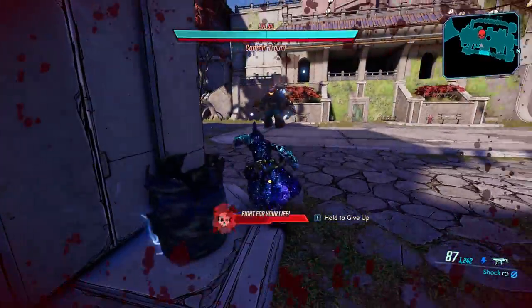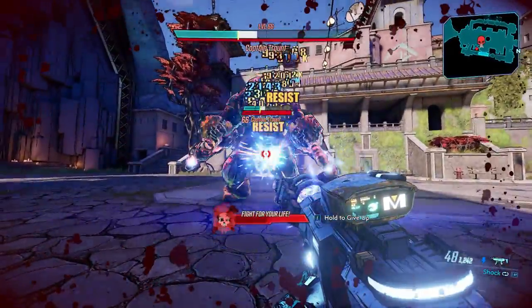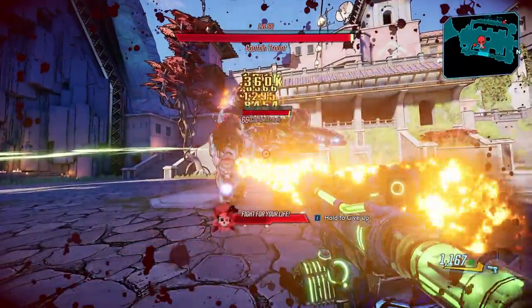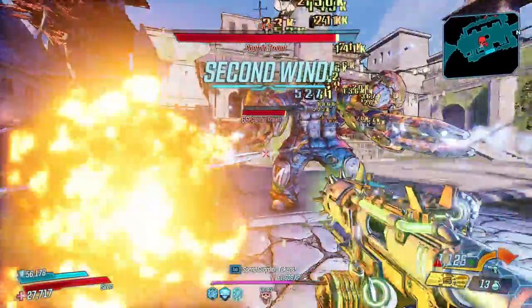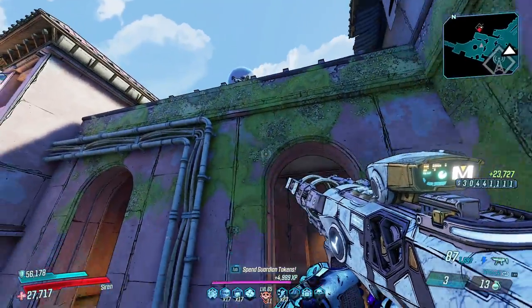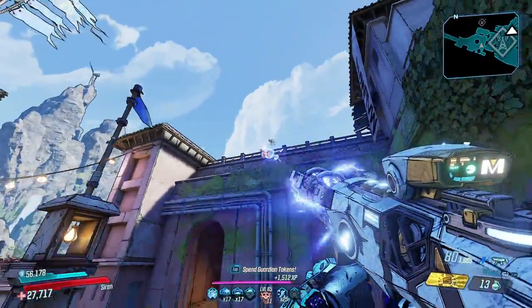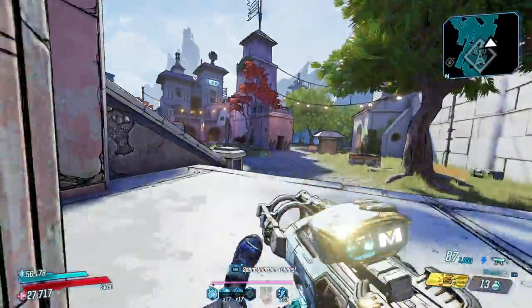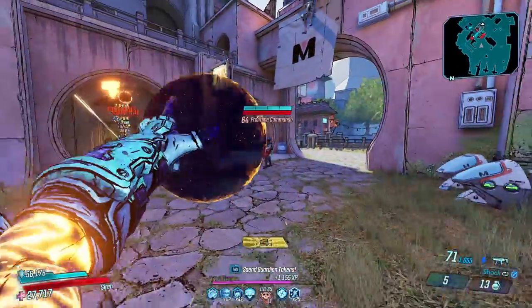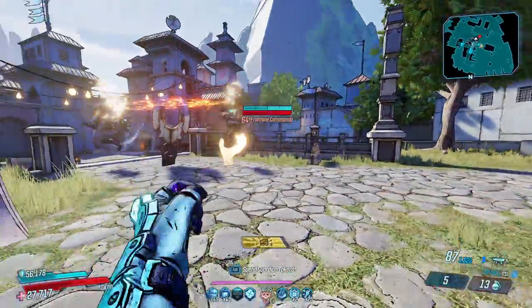If you have all of those Guardian Rank perks active, this becomes really strong for survivability. With a 100% increase in Fight for Your Life duration combined with shooting enemies restoring the bar, you're going to almost always be able to get a kill and get back up. Personally, this is not a playstyle I would run, and I imagine most people wouldn't either, but it is a fun gimmicky mechanic. It's a decent shield to throw on for leveling or as a backup, though it won't excel in most specific endgame builds.